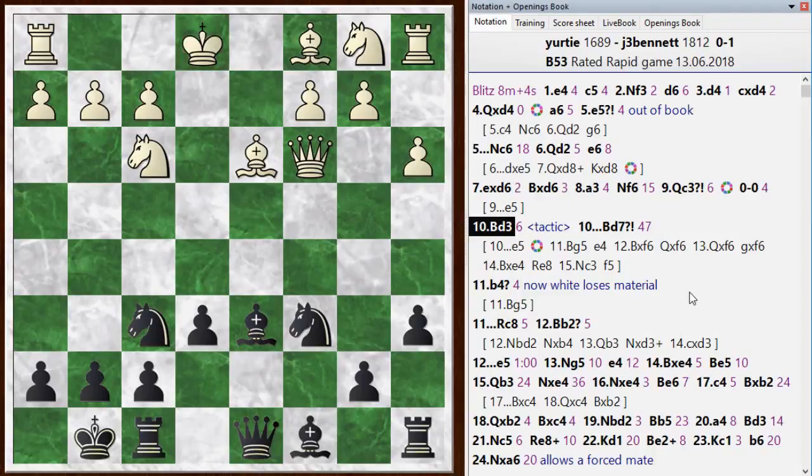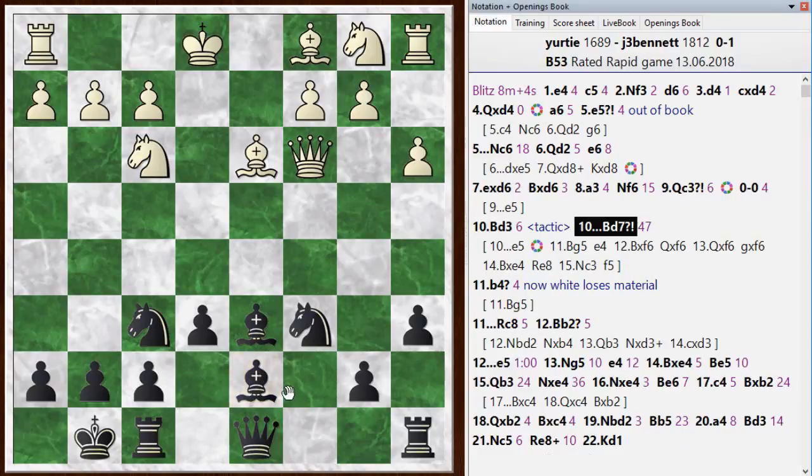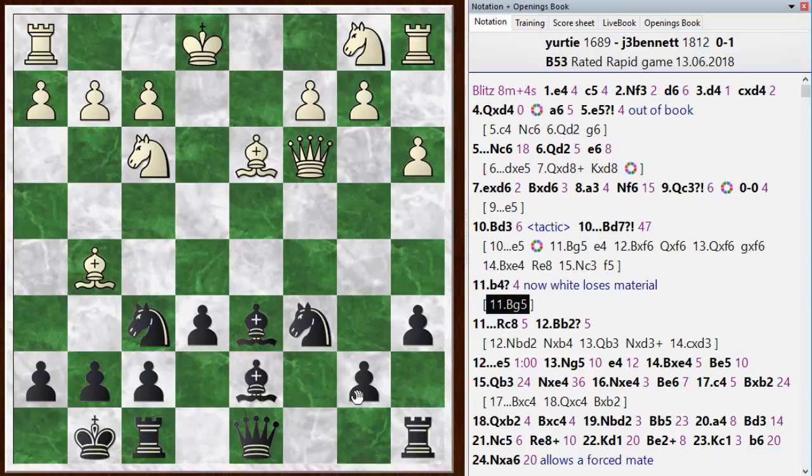That would have been a quick finish, and I didn't spot that. I just kept developing with bishop d7, which is also keeping an edge. White should go bishop to g5 now, and after that there's an edge for black but it's not overwhelming. After the move white played, b4 — once again ignoring all principles of development — at this point there's no way for white to avoid the loss of material.